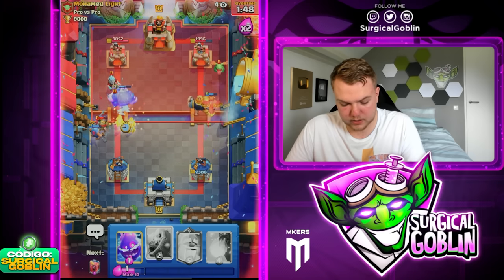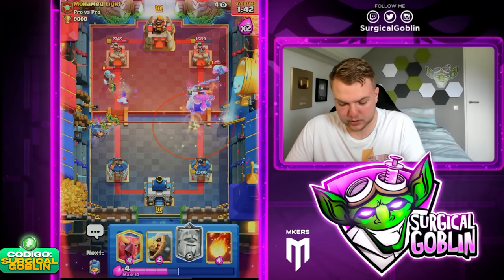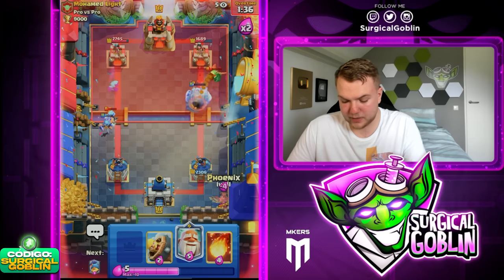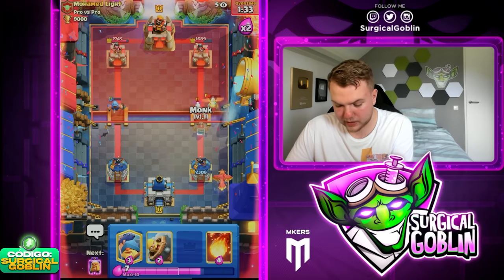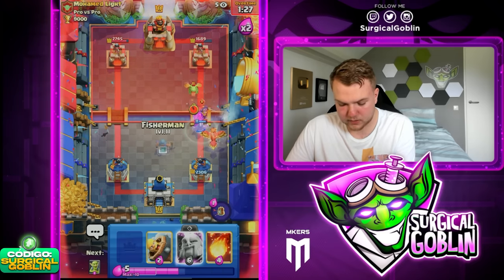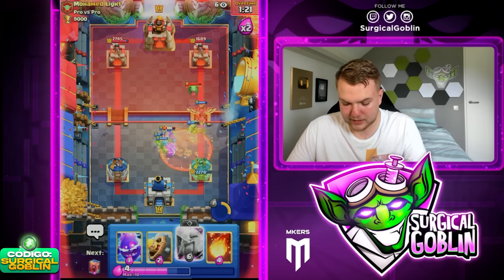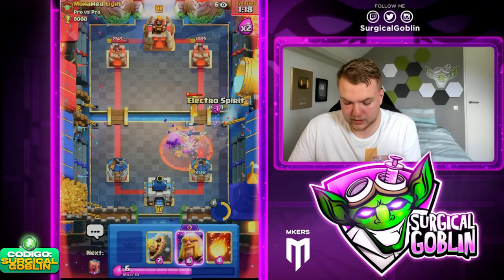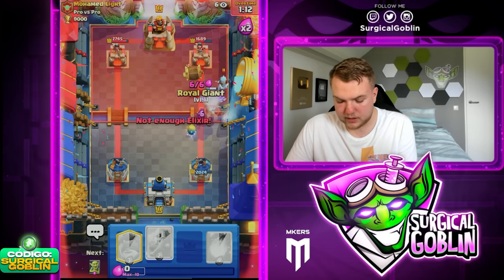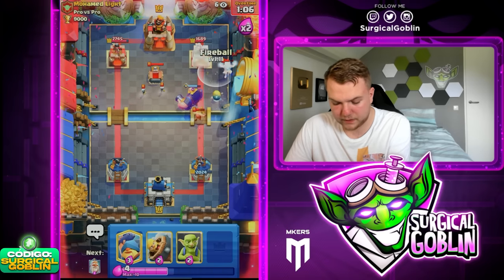Let's go with Fisherman and then Royal Giant on the right side. Let's go with Goblins on the left — nice, E-Spirit to kill those skeletons. Good damage on the right side. He goes with Ice Wizard — let's go with Phoenix in the back and have Monk ready. The bad thing is he has evolved Knight ready now but we should be fine. Let's pop ability, pull everything to the middle, Goblins to DPS down that Knight. Phoenix doesn't kill the Baby Dragon — let's try another Phoenix, then Royal Giant as soon as we can.